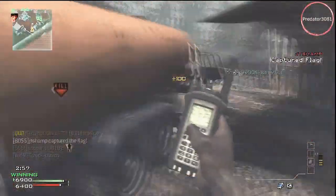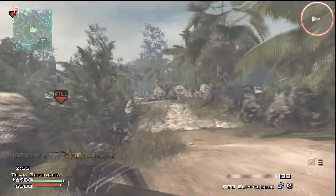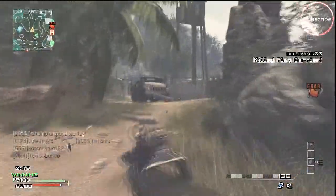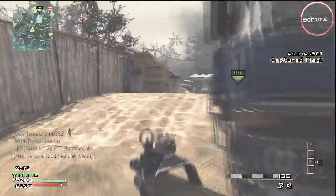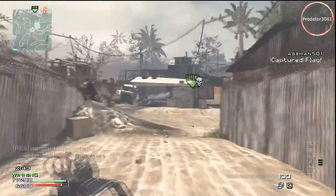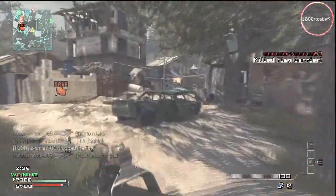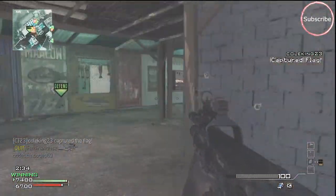I wouldn't really recommend the Kick proficiency because the gun already has low recoil, so it wouldn't make much difference. I'd recommend Focus, Stability, or Attachments proficiency instead. For perks, I'd recommend Steady Aim and Scavenger, and maybe Blast Shield, since you'll be in the thick of engagements hipfiring a lot.